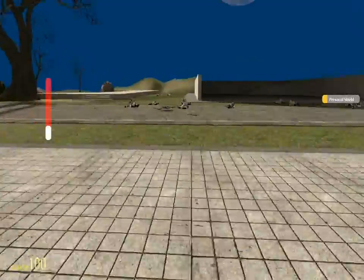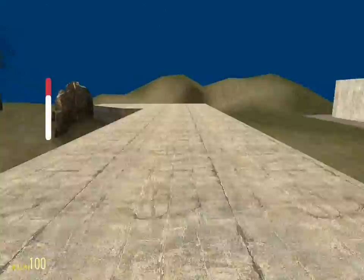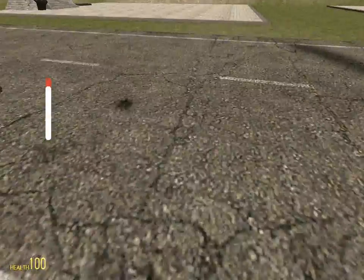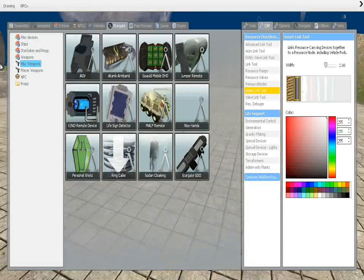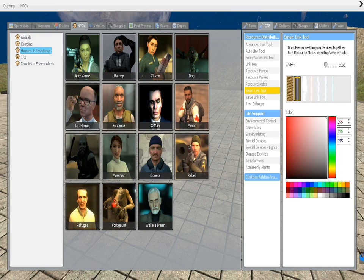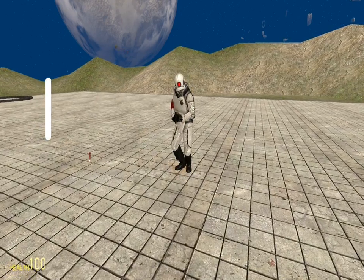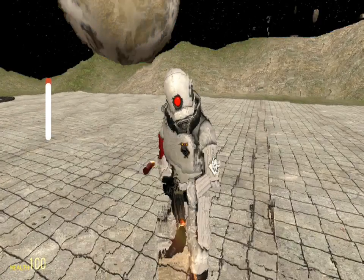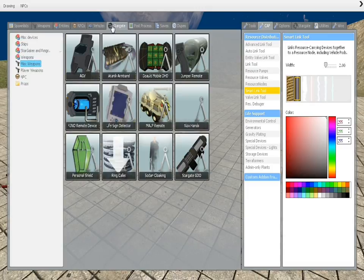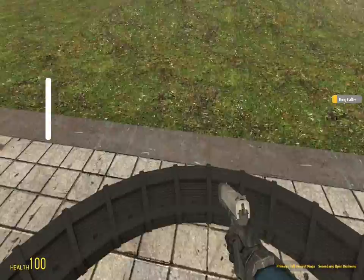Personal Shield — if you look at the bar on the left, that is your shield charge level. If you click it before it gets to full, as it's activated, it will go down. But if you wait until it gets to full, it will not go down unless you get hit. As you'll see, it's just draining the shield — it's not actually killing me. Also, that bar stays there forever.